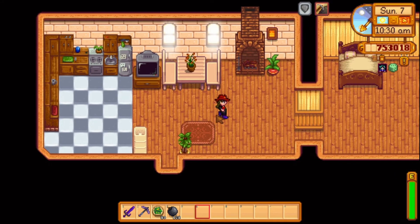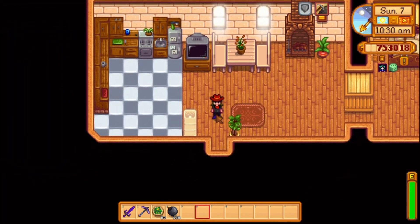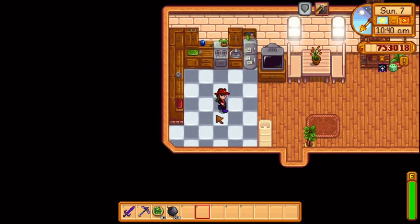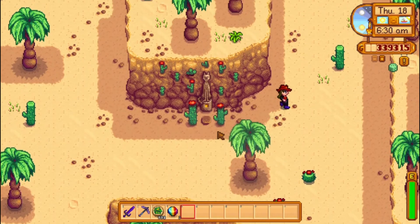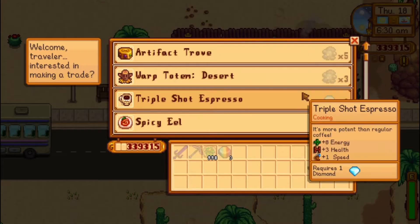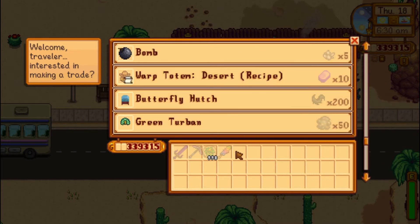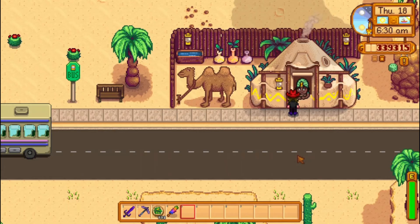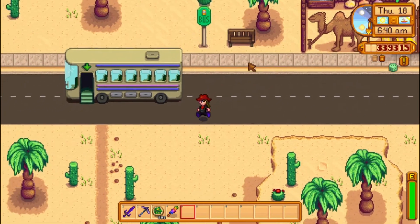Unlike the Lucky Lunch, you can't craft the Magic Rock Candy in your kitchen. There are only 3 ways to get it, and all of them are pretty difficult and grindy. The first way is from the Desert Trader — you can buy the Magic Rock Candy from the Desert Trader, but it's very expensive. It costs 3 prismatic shards, which are rare, and you could sell each of them for 2,000 gold.